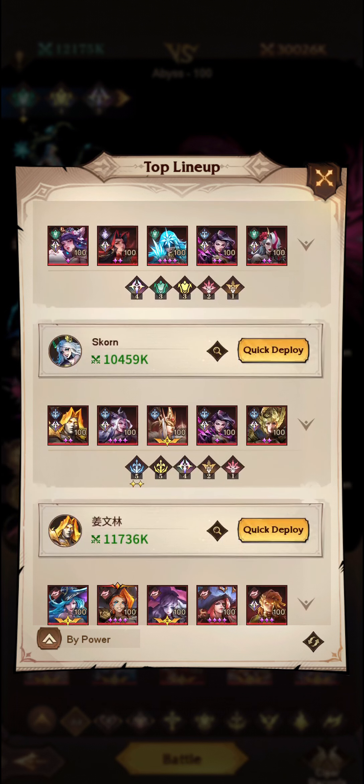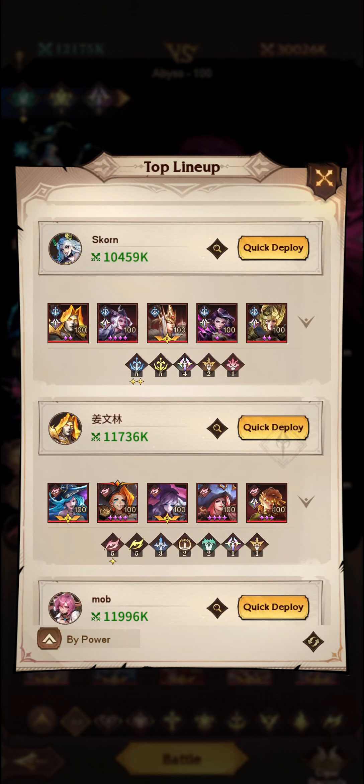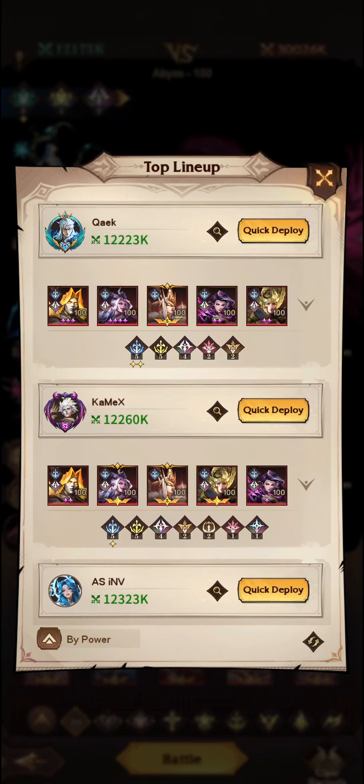I can see a team of Elmer, so Valiant is here for Scorn. A team of Ethrials, another team of Valiant is getting through.